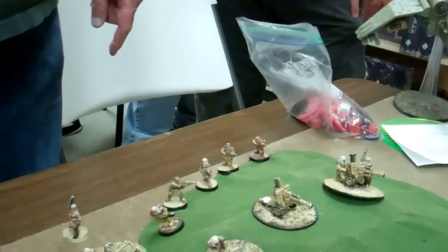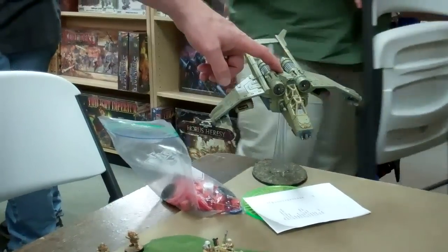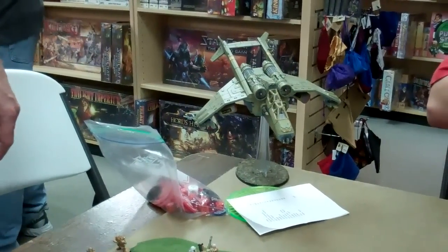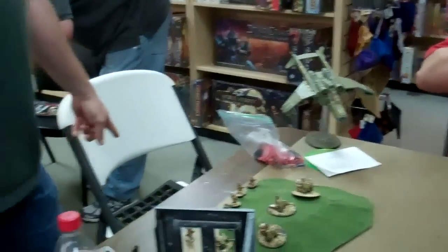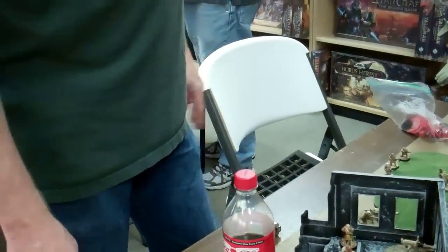Lord Commissar with the stealth cloak because he's awesome. I have the platoon command squad — as Nick says, it's a scoring unit that has no actual ability to do anything in the game but make this a scoring vehicle. Then I have the 31 men of the likely-to-be blob in reserve.